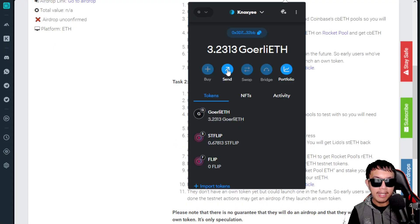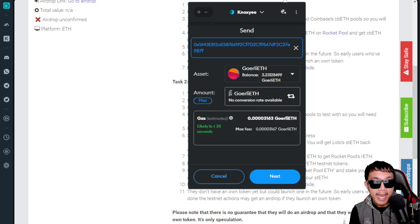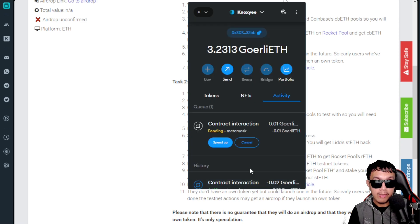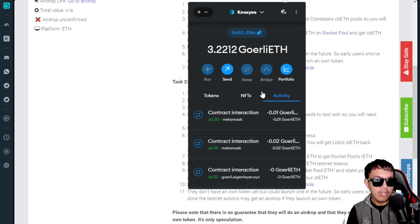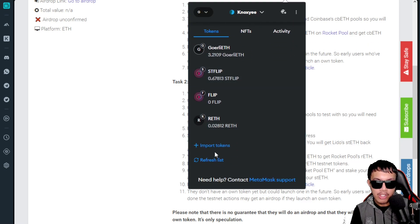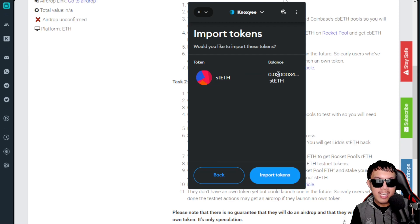There is a warning: 'You're about to send to a token contract which could result in a loss of funds,' but it's okay — just click 'I understand.' You can send any amount of Goerli ETH; for example, I'll send 0.01 and click Next, then confirm. You can speed it up if needed. Once completed, we have the Lido stETH. To view your stETH token balance, copy the contract address, go back to MetaMask, click Import Tokens, paste the contract address, add the custom token, and click Import.